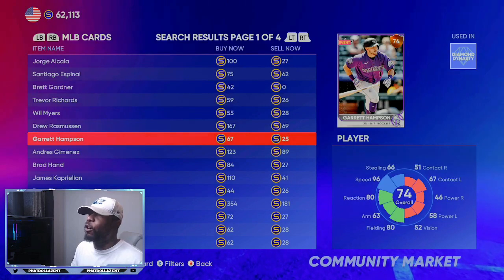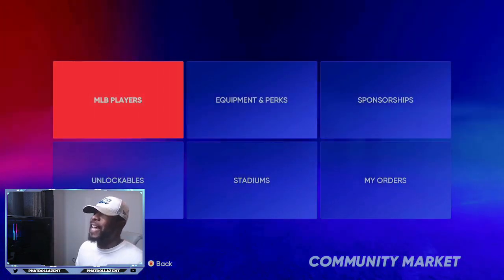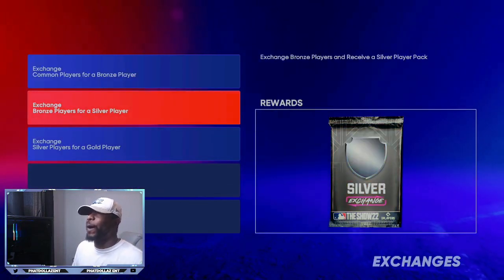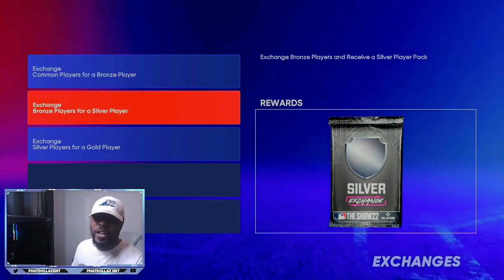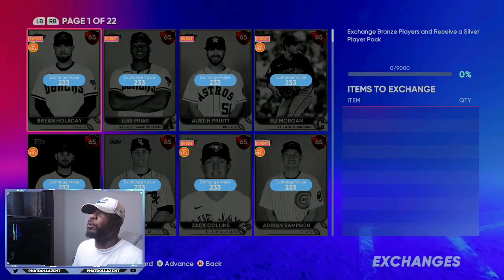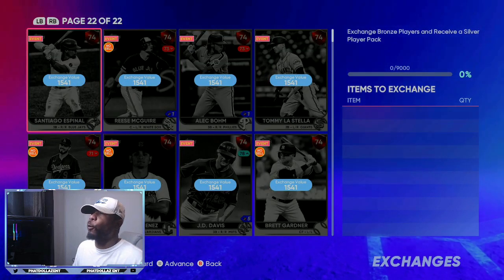Then you turn around and take all those cards and try to give yourself 30 or more packs. I like to have about 50 packs total. Once you get all your cards built, you want to go right here to the bronze players for a silver player exchange. You're going to go to exchange, and if you push L1 or LB, it should go right to your 74 overalls that you bought.